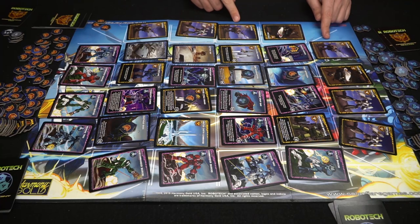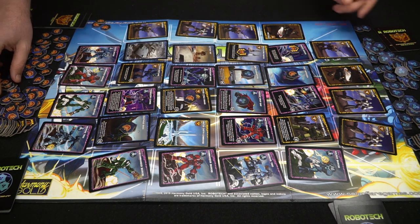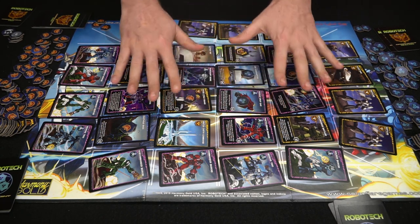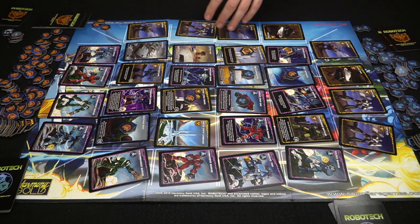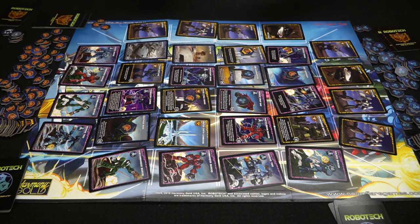Moving to the next one — this is an eight and a six versus a seven and a two. Once again, this player scores another one. You're going to keep doing that until all the spaces on the board are filled with victory tokens, at which point you tally up victory points, and whoever has the most based on these tokens from the board is the winner. The game will probably end up somewhere like 23 to 16 or something like that, and the person with the most points wins Robotech Crisis Point.